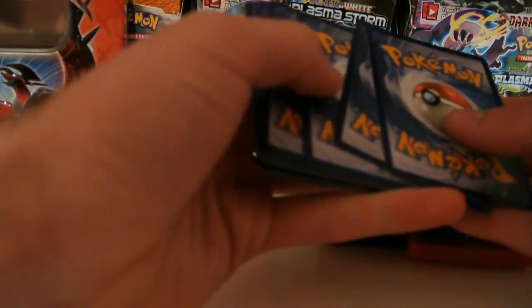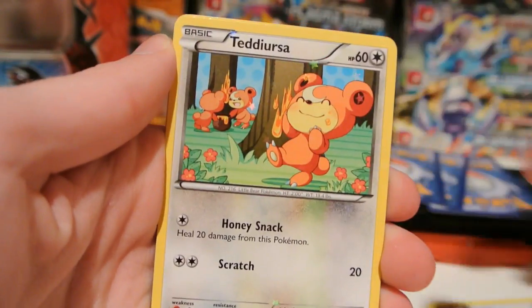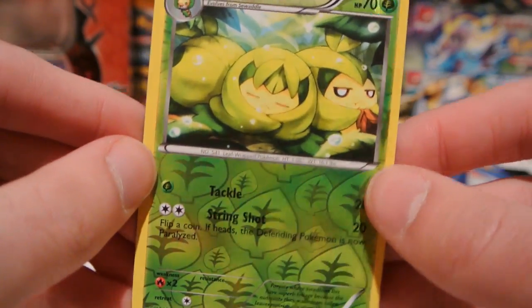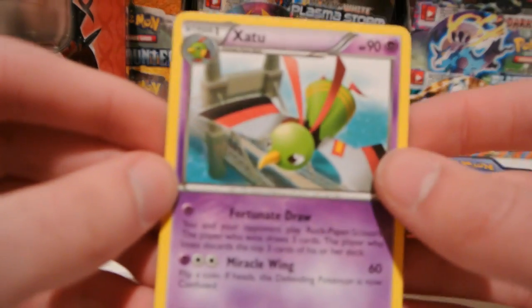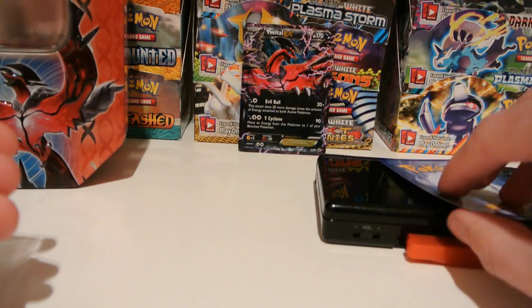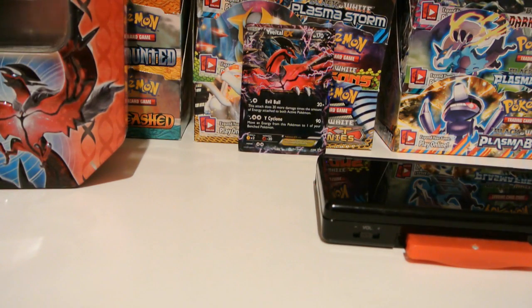Here we have a Reshiram pack for Legendary Treasures. We have Tepig, Swablu, Gothita, Teddiursa, Puzzle, and Energy Switch. Not bad. My reverse or holo is a reverse Swablu, that's an uncommon. My rare is a Xatu with that weird attack that has you play rock, paper, scissors with your opponent. And my Radiant Collection card is a Cinccino. All three of my tins had pretty bad pulls, especially in the Legendary Treasures and Plasma Blast packs.